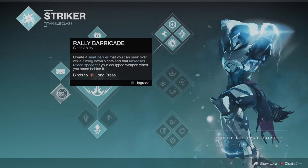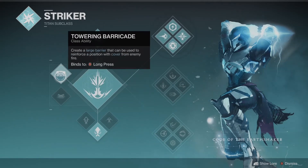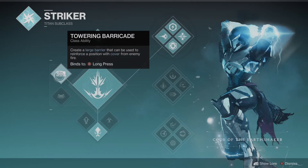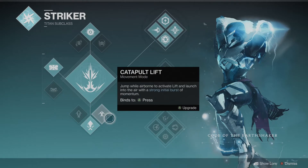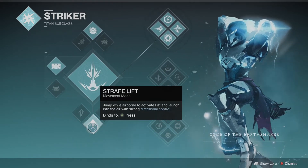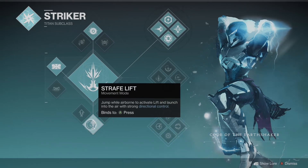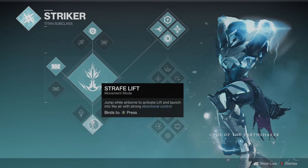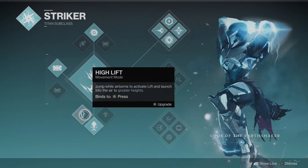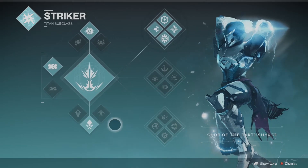Your class ability, which is different per character, is always on the left hand side. Titans do have a barricade and you have a choice as to which one you use — they offer different benefits. You can also choose the jump that you want. One suggestion I'd probably make is to go with strafe lift — there is a strafe jump across all three characters. The general consensus in the Destiny community is that this is the best jump as it gives you a lot of control in the air, but high jump and catapult lifter are very popular as well.